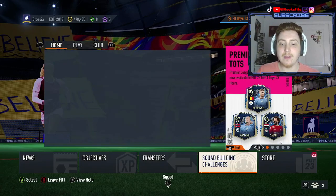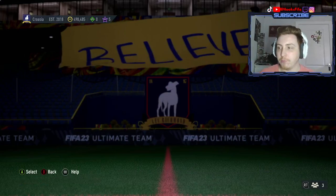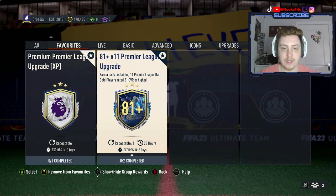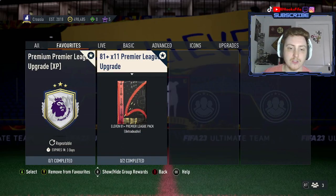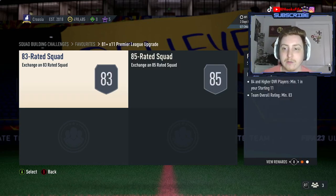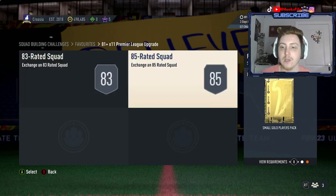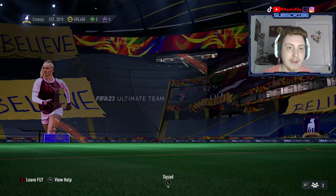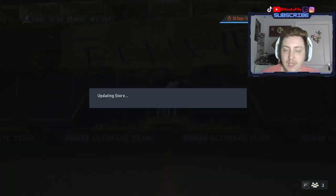Along with the Midtjomer reward, the premium Premier League upgrades, we've also got this 81-by-11 Premier League upgrade pack which is repeatable once every 24 hours. It's coming in currently at 63,000 coins. An 83 squad with 1 84 gives you a small electrum players pack, and an 85 gives you a small gold players pack - pretty nice, you get some good stuff back from those packs.